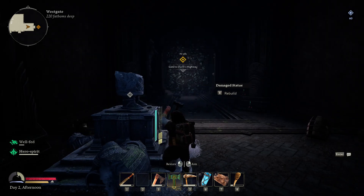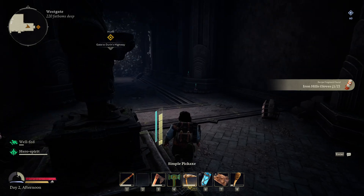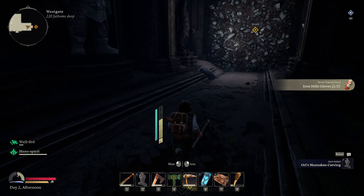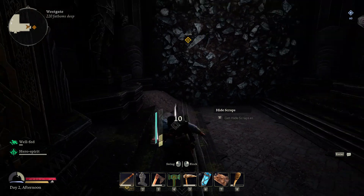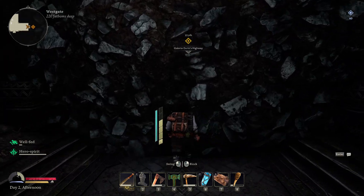Let's rebuild this. There are two! We got gloves that time. Hello wolf. One power swing, one attack — gets rid of the wolf. Good to know.